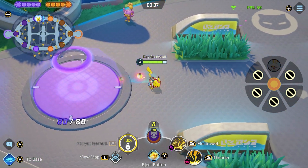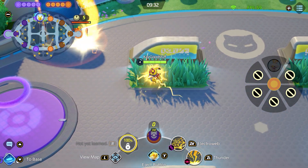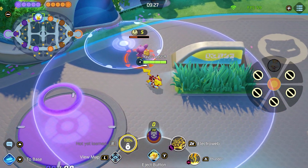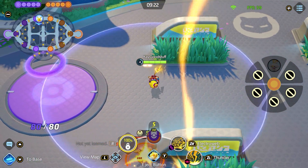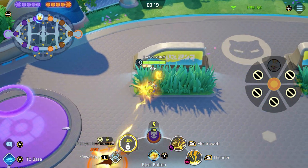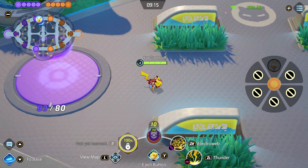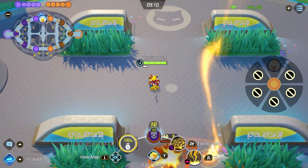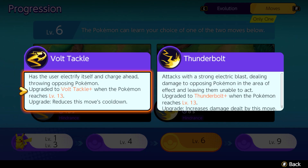Thunder is an AoE ability with very good range, and when it strikes down, multiple hits land on enemies dealing damage with every strike. The Plus variant gives even more strikes. It's okay, but Electroball is a sure hit and chases down enemy Pokemon when used at the right timing. You can try Thunder when you want to deal increased AoE damage with your team.